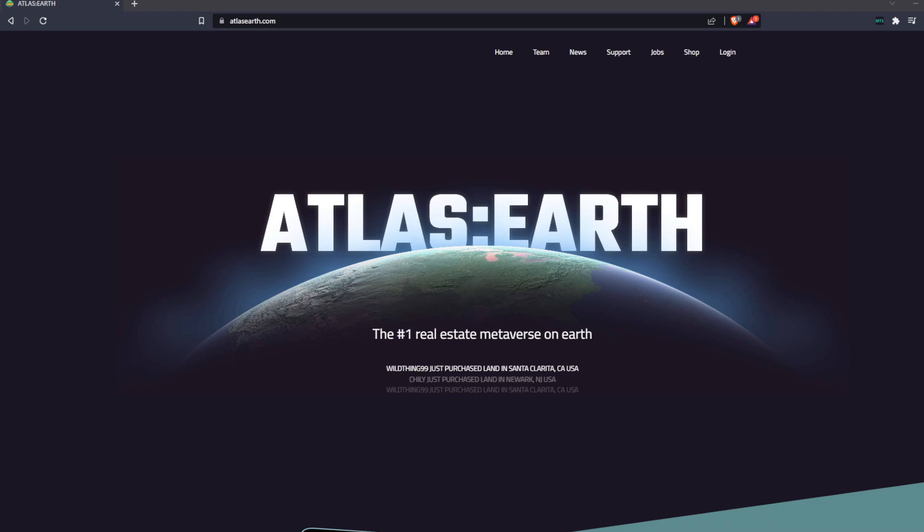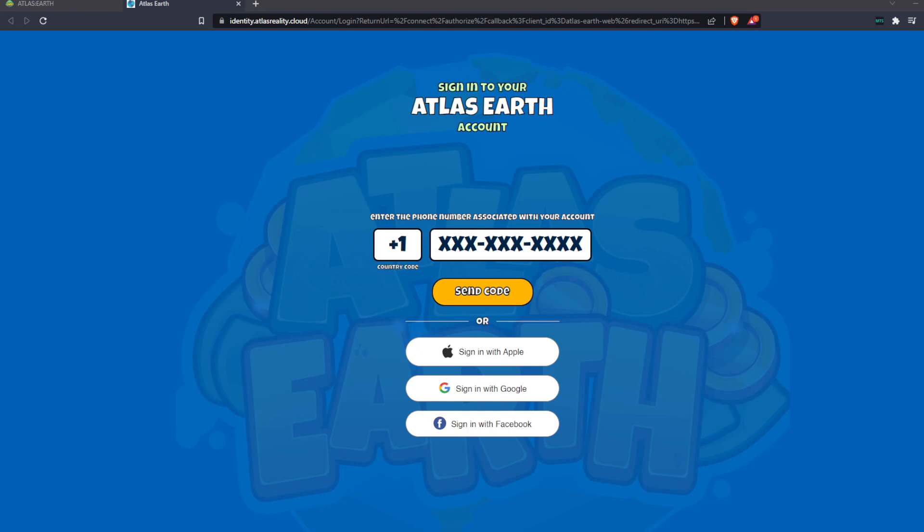I have not seen anything yet. I see a login page, and that login page is right here. I'm going to go ahead and log in and check out the web app. I see the ability to sign in with Apple, with Google, with Facebook, and also a phone number, and I can send a code there. I'll sign in and get back with you in a little bit.